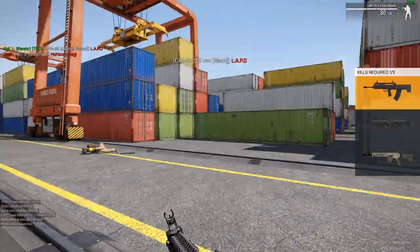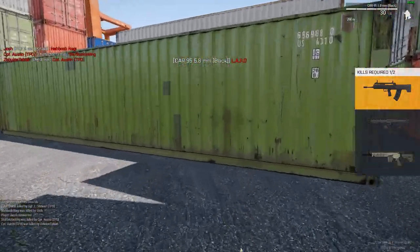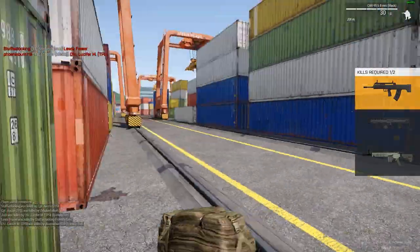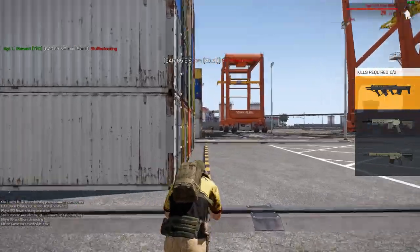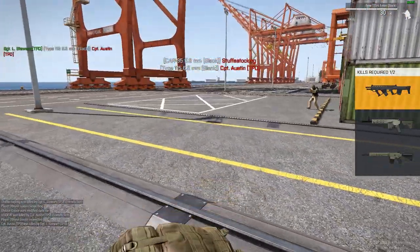So you'll see some iron sights for weapons which I didn't show you guys in the weapon showcase, because a few of you left comments saying you want to see the iron sights and you were shown the new scope over and over again. So this is the Kar 95 5.8mm - it's a decent rifle, pretty much on the same level as the Katiba. This is the Type 4.5 - I don't like the iron sights but it works.